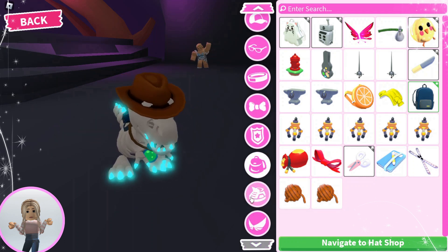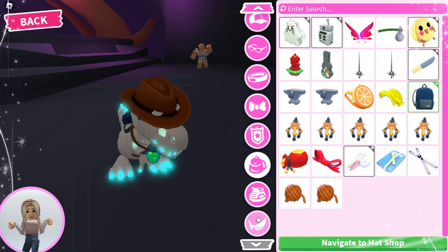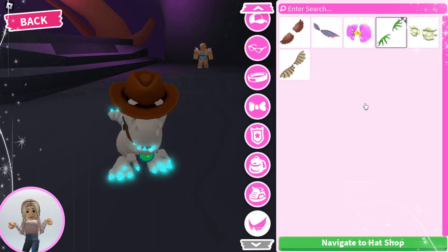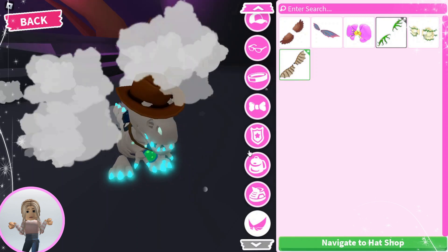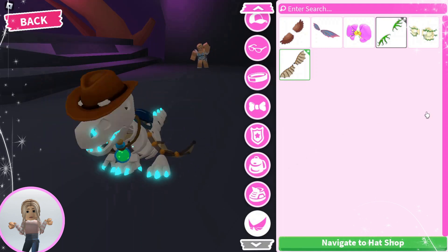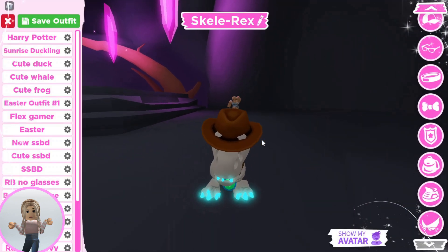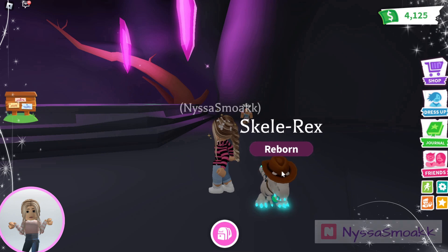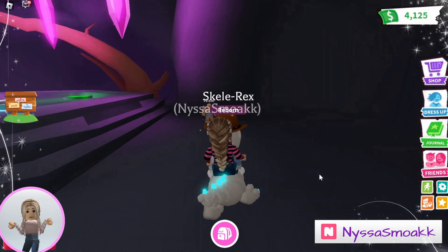There we go. I'm going to pass on the shoes because I like his little neon toes. And I've gotten some new wings — he's a dinosaur, so I think he should have Da Vinci wings. Hop on, take a look. Very cool, he's ready to go.